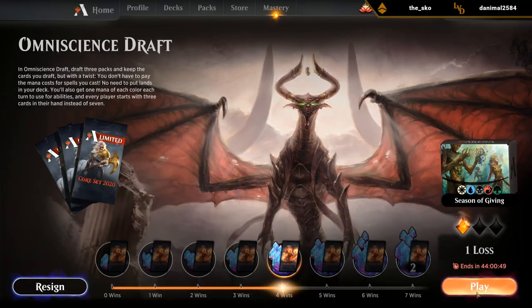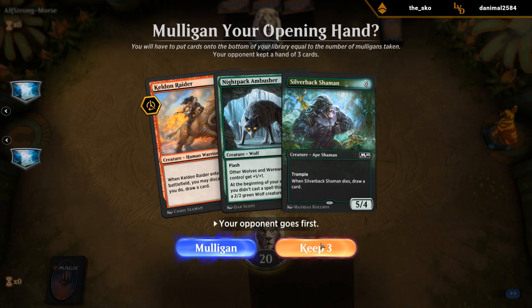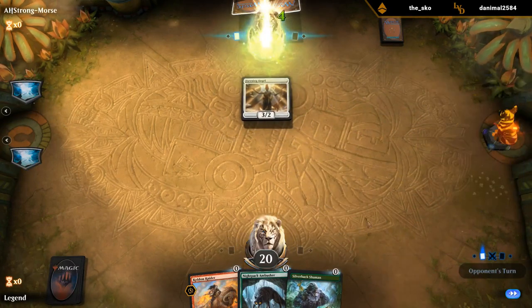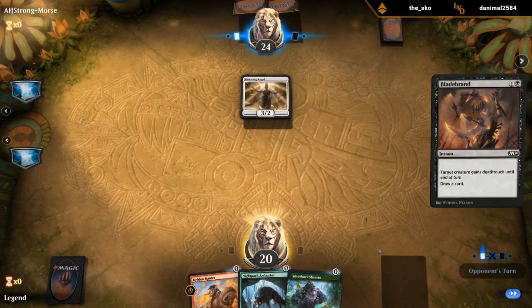So far so good — we're four and one. This hand is just a bunch of beef, no real cantrips other than the Keldon Raider if we're willing to discard. But all these cards are kind of good. Shaman draws a card when he dies, Raider could cantrip. We're on the draw, so if we get Mind Rotted that's not great, but we also get to flash an Ambusher in the opponent's turn and potentially attack for four or ambush a Haste creature. Bladebrand — go digging. Spider. I think I'll play it now. If they have Bone to Ash then I could have drawn into a Negate.